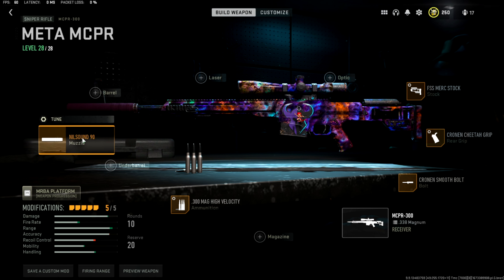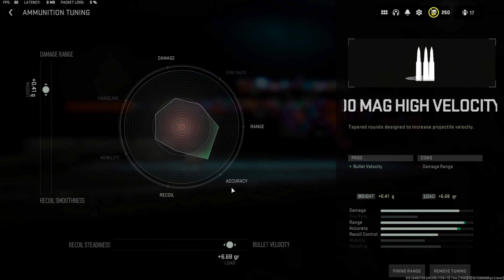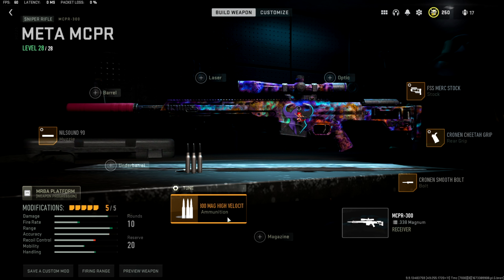For tuning: on the Nil Sound 90 silencer, aim down sight speed at negative 0.72 and bolt velocity increase at positive 0.68. On the High Velocity rounds, damage range increased at positive 0.41 and bullet velocity buffed at positive 6.68. Remember, the High Velocity rounds are the only attachment you really need to buff bullet velocity and damage — these are definitely meta right now, at least to me.